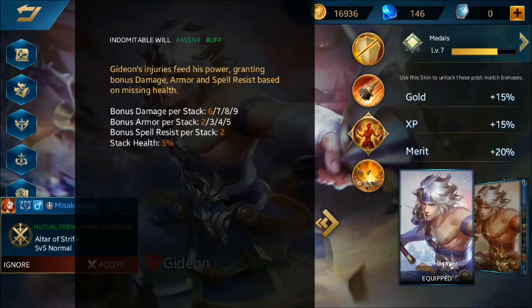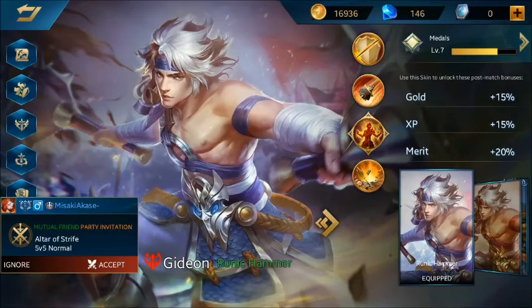Dan skill pasifnya itu Indomitable Will. Di sini nambahin bonus damage per stack, armor per stack, spell resist, dan stack darah. Ini benar-benar kelewatan ya. Ini hero yang benar-benar kelewatan skill-nya.